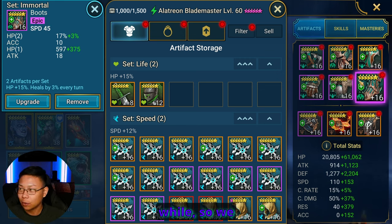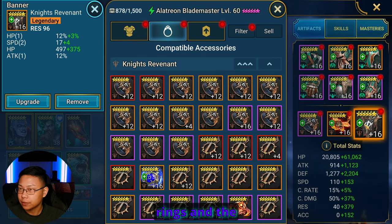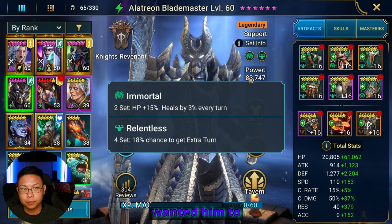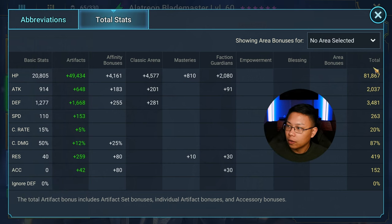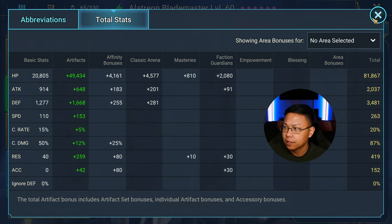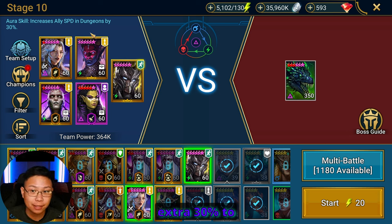I haven't farmed Sand Devil in a while so we don't have any oils to ascend the gear pieces, but you'd want more HP or speed on the boots. Here are the rings and banner. I put him in Immortal because I want him to heal, and Relentless so he takes as many turns as possible — 18% chance of taking an extra turn. Final stats: almost 82,000 HP, almost 3,500 defense, 263 speed. In a perfect world I'd have 300 plus, but it's what I have currently. And 419 resistance — solid. Now let's try him against the hard 10 dragon.